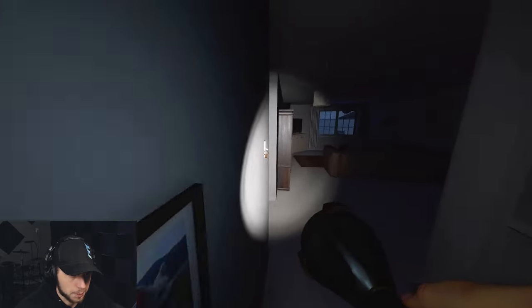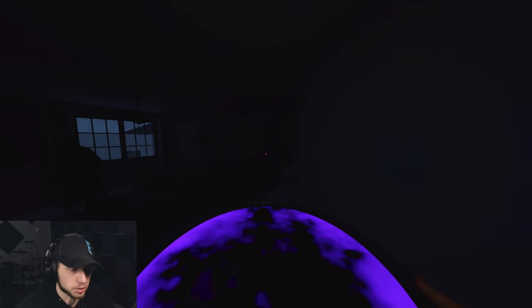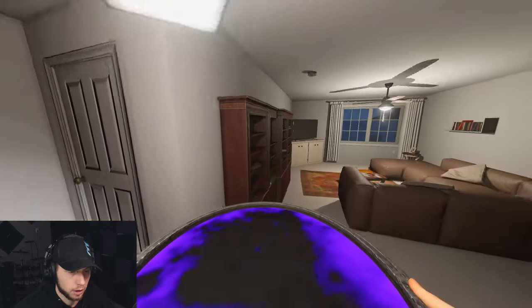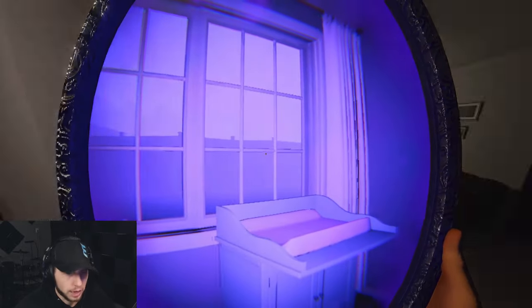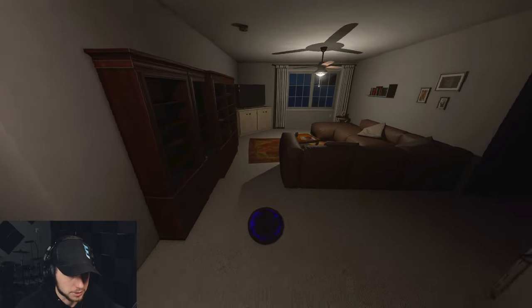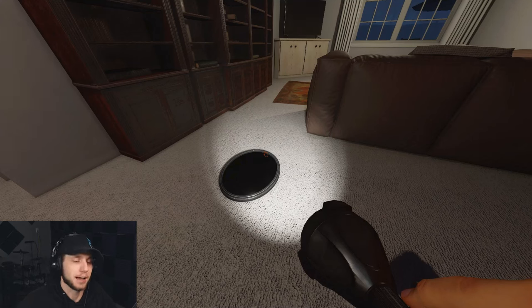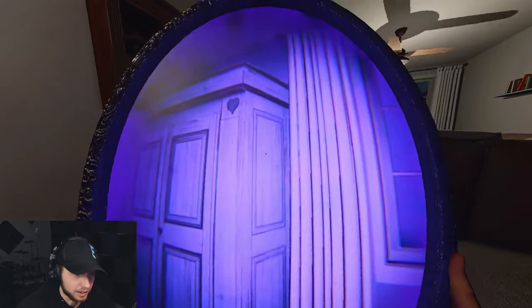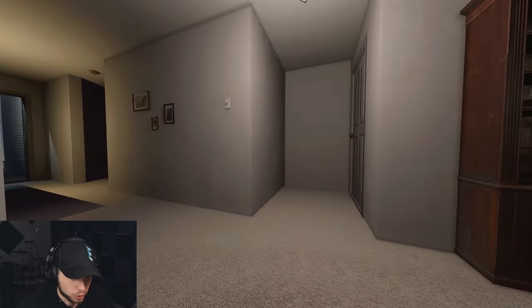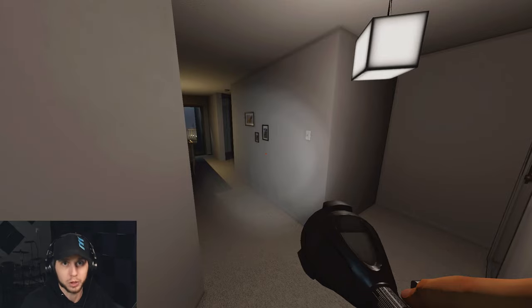Let's start with the easiest Cursed Possession: the mirror. The mirror is very, very simple. All you do is pick it up, use it, and it shows you the ghost room — that's it. When you use the mirror, it drains your sanity at seven and a half percent per second, with a minimum of 20%. Most people will hold it up for just a second and then drop it, so just safely assume that anytime you use the mirror, you've already lost a minimum of 20% sanity.